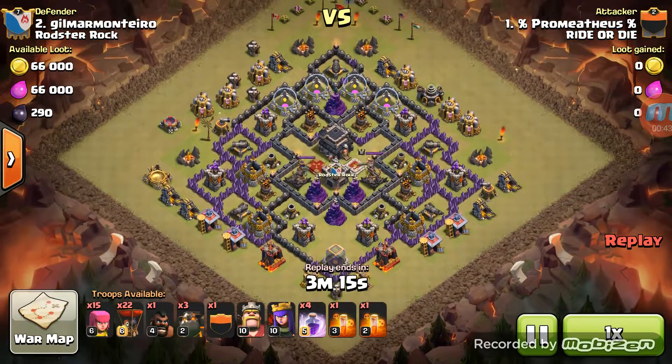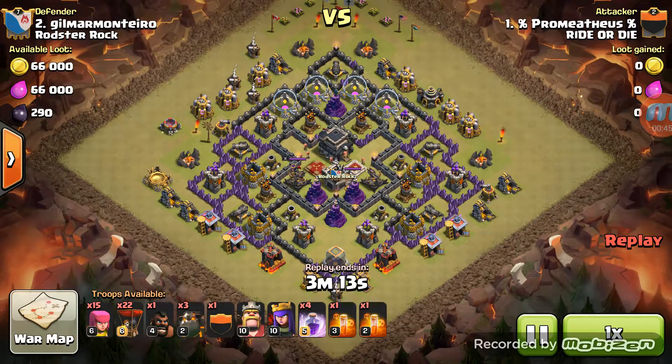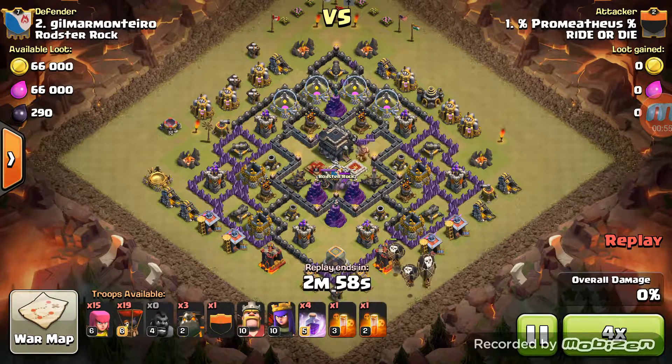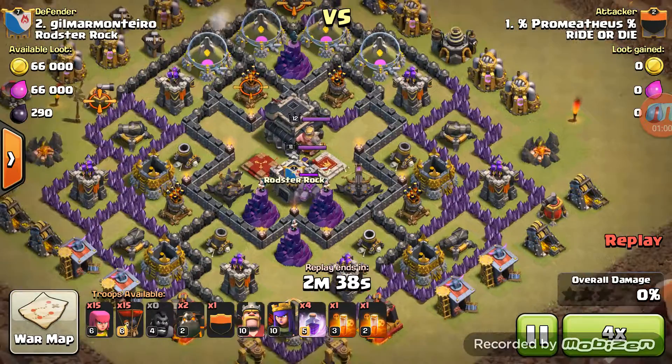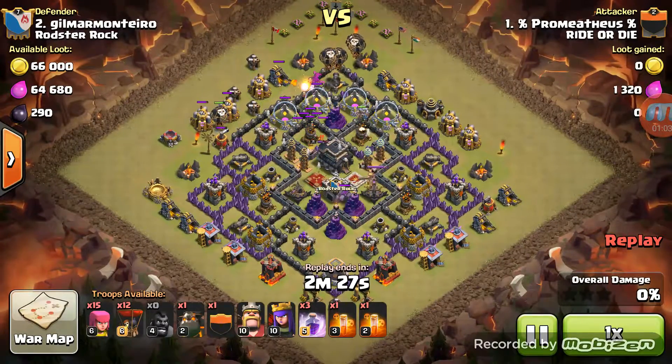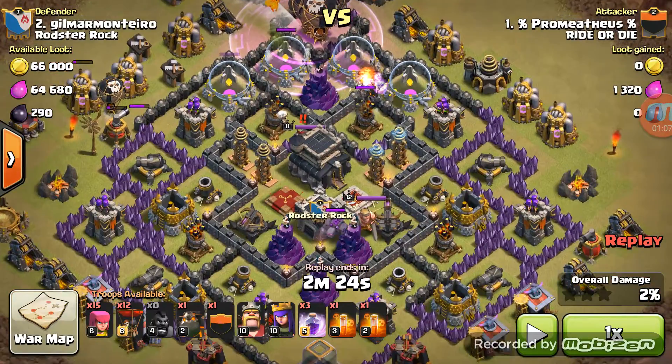The first two things that went wrong here: once they triggered the CC, there was a golem in one and a pekka in the other, and for some reason they kind of paused and weren't sure what to do. Just go — if the thing can't hurt you, just go. He's sending in balloons, it's already triggered, it's sitting right there. Here come the hounds and the balloons, and the hound is just getting nailed.